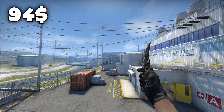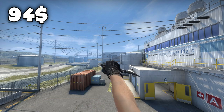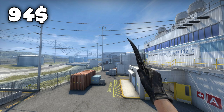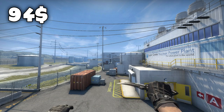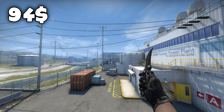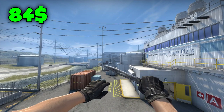Second place on the $100 list goes to the Flip Knife Black Laminate in minimal wear condition for $94. I really like the texture on the Black Laminate — it kind of looks like it's sand-washed, it has a rough look to it. Also this is from a new collection, so the chance of anyone else having it in your game is very small. You will definitely have a unique knife whenever you have this.